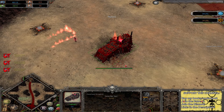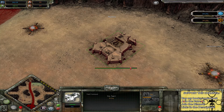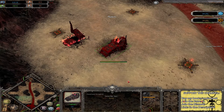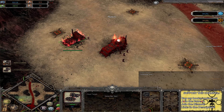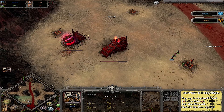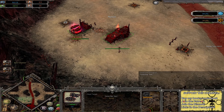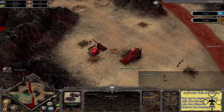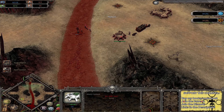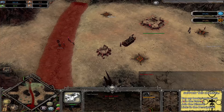Now we move on to game two — a 1v1 on Blood River. We've got Custom King playing as the Chaos Space Marines and Vrax playing as the Imperial Guard. Vrax is opening with Triple Guardsman, a Tech Priest Engine Seer, a Plasma Generator, and an Infantry Command, whereas Custom King is going for a couple of Cultists and a Chaos Temple, then Chaos Space Marines. Bit unusual — normally it's Cultist Grenades or into a Chaos Lord.